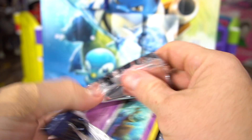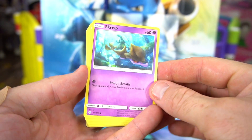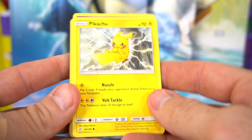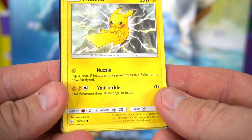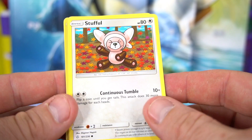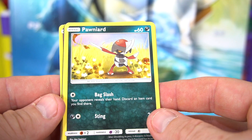Pikachu, Pikachu! All right, here we go. Scrope — he's a 60 HP basic. Oh, look at that — basic Pikachu, don't have one of those yet, number 66 out of 236. Stuffle — Stuffle is a basic. All right, Poniard — basic.